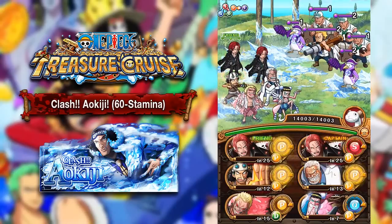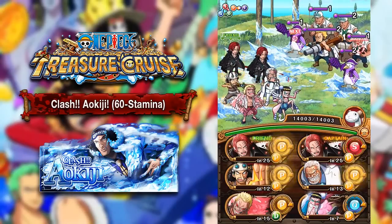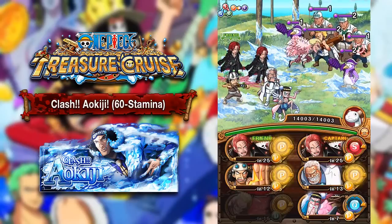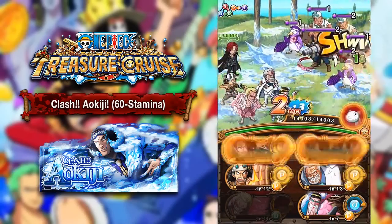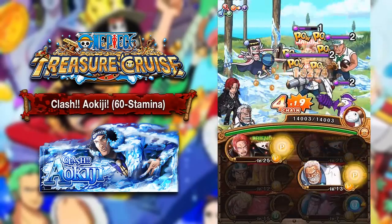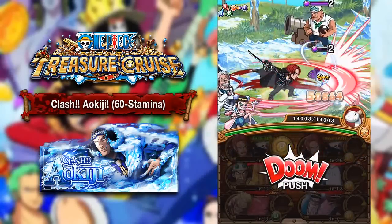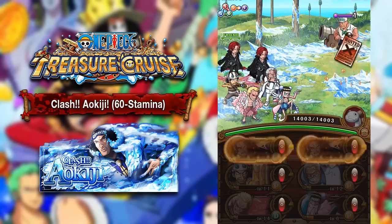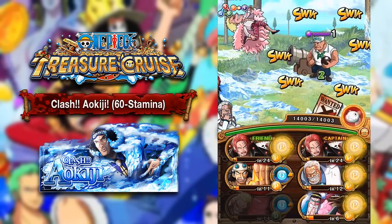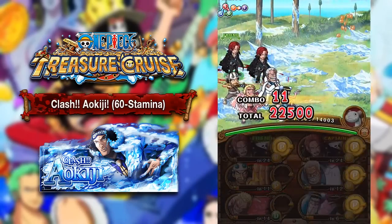Getting into this room, we've got a pretty bad starting room. A lot of these guys have a one turn cooldown, which is kind of annoying. We just want to make sure that we're stalling correctly and not taking any damage. That's pretty much the name of the game in these first few rooms — to make sure we don't take any damage, otherwise it can be a little bit tricky. With the Strong World Shanks team, you've got to be at full health to do the most damage possible. Our aim is to get to Aokiji with full health and all our specials charged up.